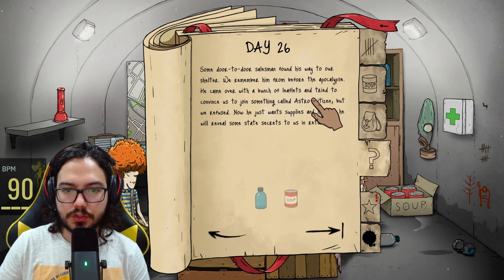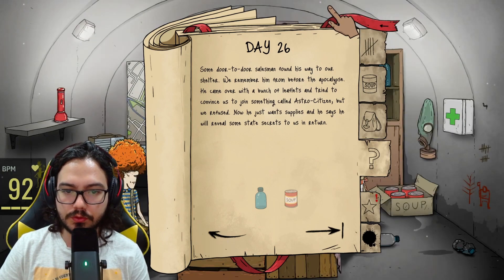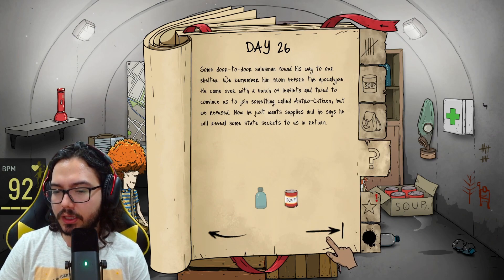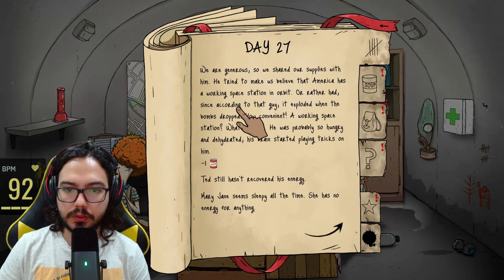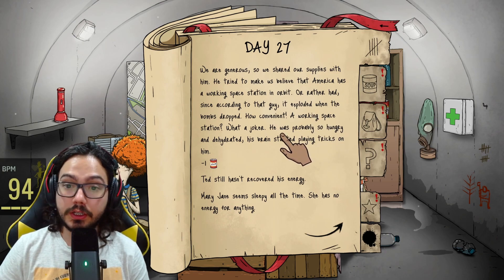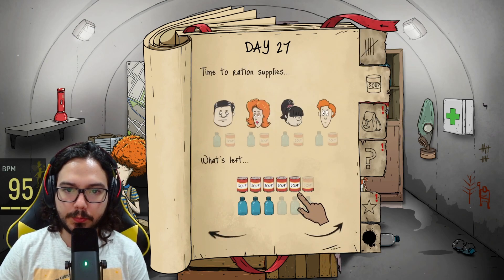A door-to-door salesman found his way to our shelter. We remember him from before the apocalypse — he came over with leaflets trying to convince us to join something called Astro Citizen, but we refused. Now he just wants supplies and says he will reveal some state secrets. I'm going to give him a can of soup. We are generous so we shared our supplies. He tried to make us believe that America had a working space station in orbit — but it exploded when the bombs dropped. What a joker.